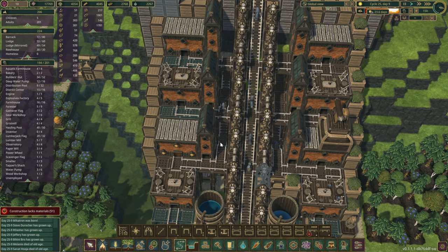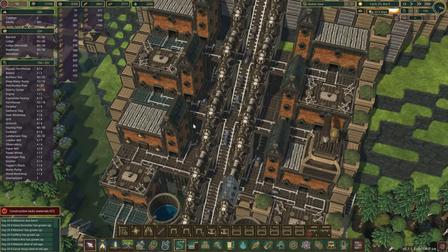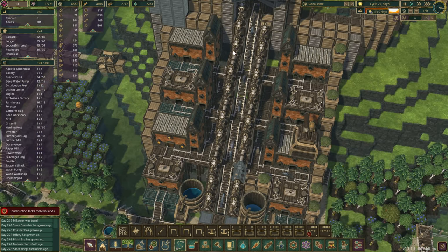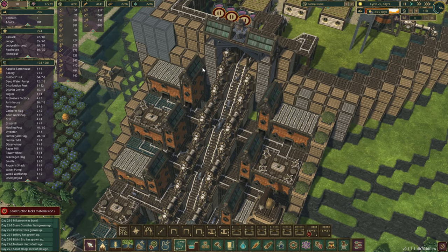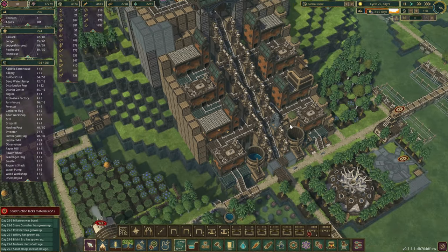We could do a few platforms and maybe a shrub, or if we wanted to we could raise this up with platforms and then put another house, but I think that's going to be a little bit too high. We might just do shrubs for the time being.